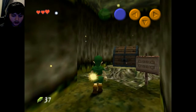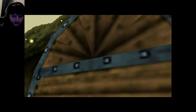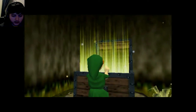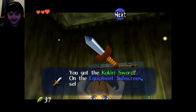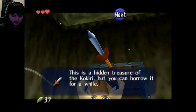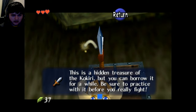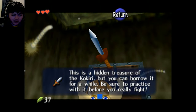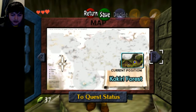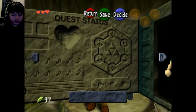Where am I going? Oh hey — treasure chest! 'Visit the house.' Yeah, I was already there. Oh hey — the sword! 'Be sure to practice it.' Oh, I can borrow it — so I have to give it back? Or are we just keeping the fucking thing? There we go, there we go!